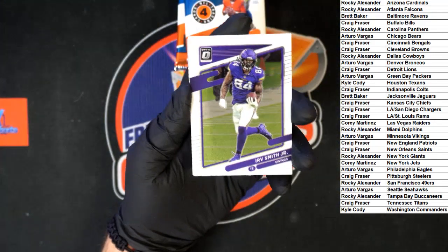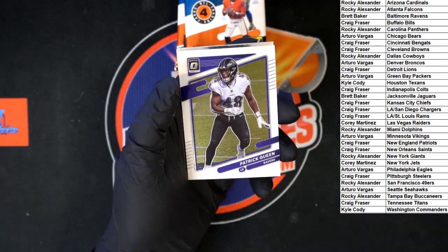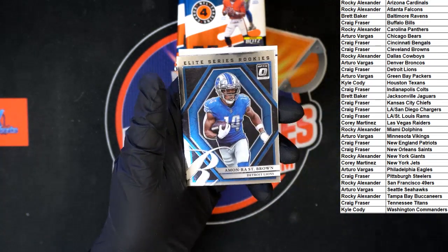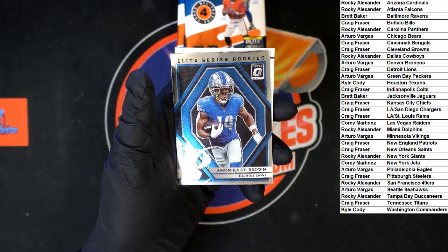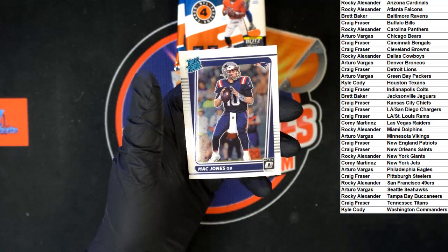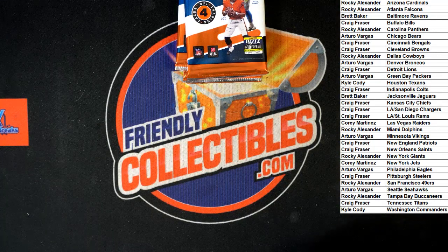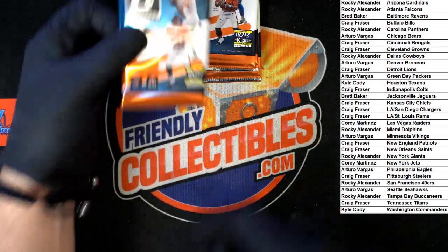Irv Smith Jr for the Vikings, Patrick Queen for the Ravens. Elite Series rookies - Amon-Ra St. Brown for the Lions - and a regular Mac Jones rated rookie right behind that. Not bad. Next pack.